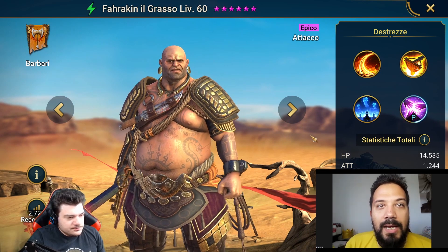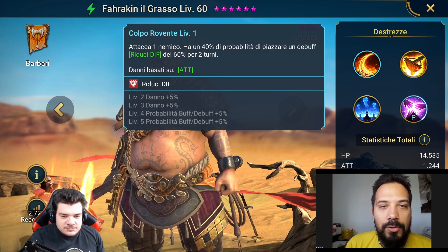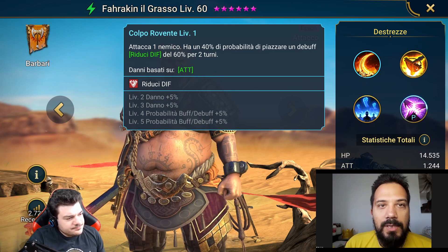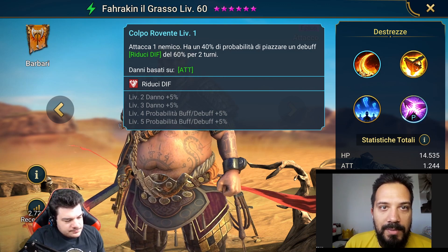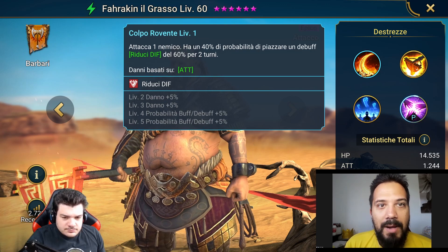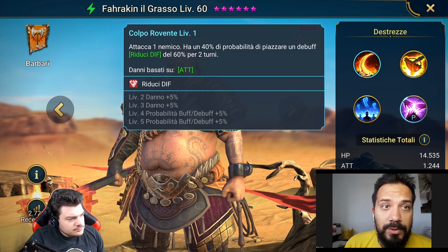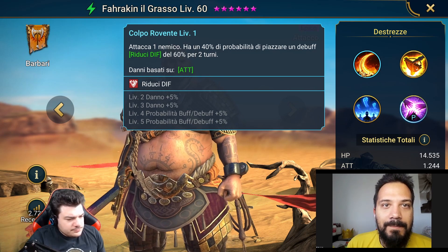Vediamo passo per passo. La sua A1 è assolutamente niente male, perché attacca un nemico con un 40% — estendibile fino al 50% con i Tomi — di piazzare un debuff riduci difesa del 60% per due turni. Questo significa che, nel caso in cui non abbiamo un DPS e debuffer votato a piazzare questo debuff, lui può tranquillamente ricoprire questo ruolo. Nel nostro caso avremmo già questo debuff pronto, ma lui è pronto a rinnovarlo in qualsiasi momento, mantenendo costantemente attivo il debuff sul boss. Un debuff importantissimo, unito all'indebolimento, è il cardine per esprimere il massimo dei danni.